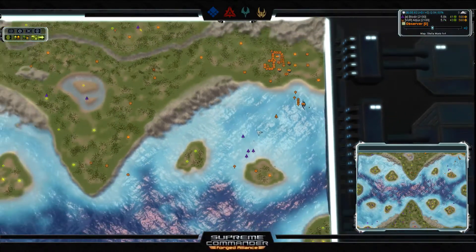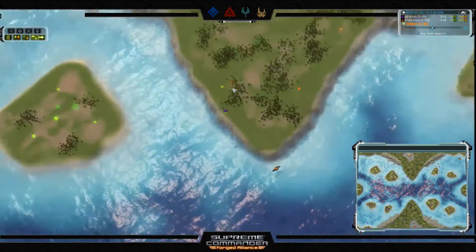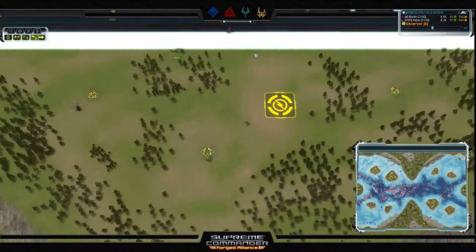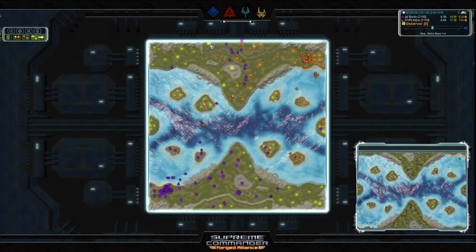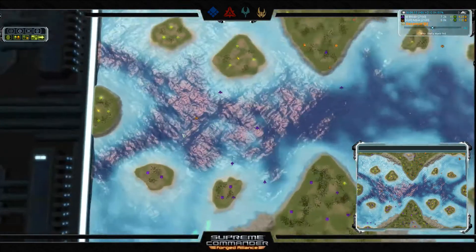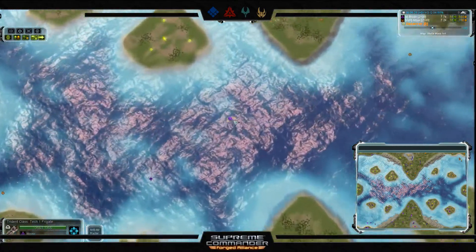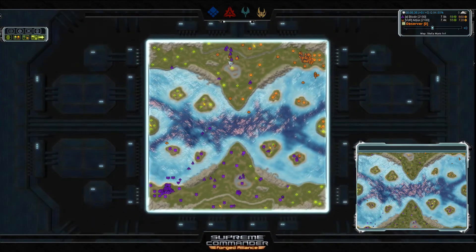Blodir's bombers are picking off engineers — one down, another about to go. A bomber up top takes out another engineer, leaving a mex unclaimed for Adjux and a hydro that's stalled. Blodir is trying to counter the frigates with a bomber, but he's only got a single frigate in the bay against Adjux's two frigates. Adjux's ACU has moved way out and is throwing down a land factory to give him more capability to spam engineers and claim that side of the map.